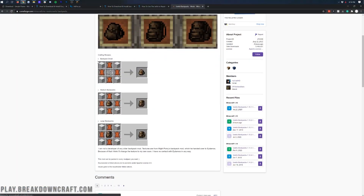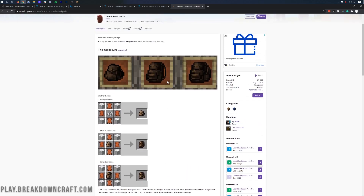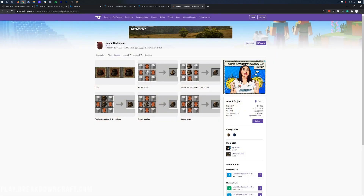Moving on to number two on our list, that is Useful Backpacks. This is a backpack-based mod — you make a backpack, put it in your inventory, and it allows you to add more things to your inventory while mining, exploring, and all of that. There are three different kinds of backpacks: small, medium, and large. You can select any different colors you want. You put the backpack in your inventory, open it up, move ores or items in there, and move them back out whenever you need them later.